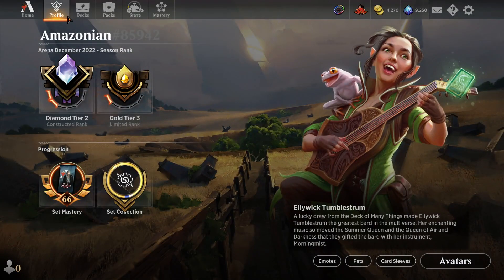Here you'll be able to set the defaults for your avatar, sleeve, and pets, and you'll be able to choose which emotes you can use in game.